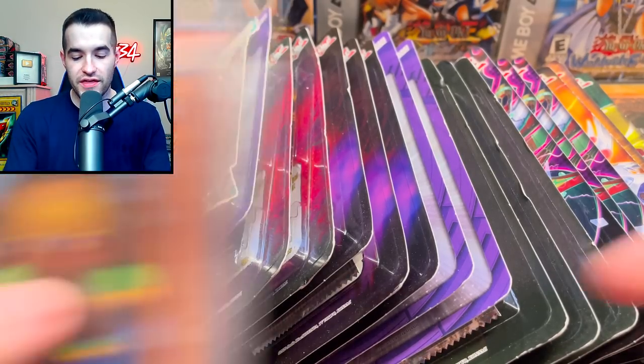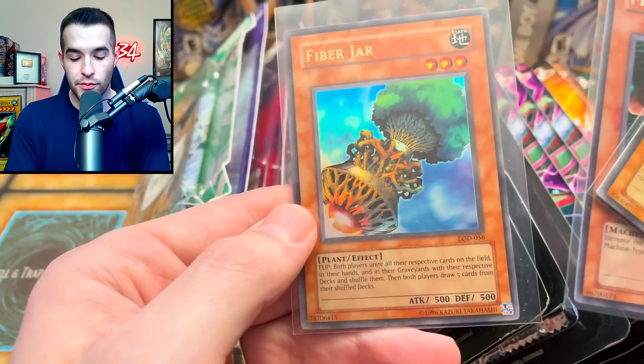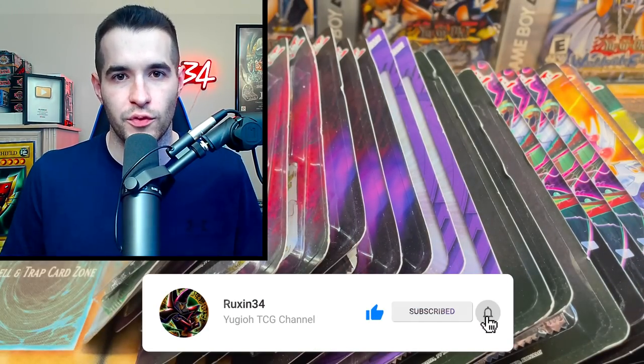But first we have a giveaway. I'll be giving away these three cards: Kuriboh original print, Machine King, and Fiber Jar original print. All you have to do is like this video, be subscribed, and let me know your favorite blister of all time. It doesn't have to be in this video if you have another one that you really like.